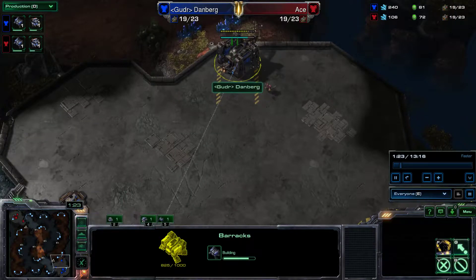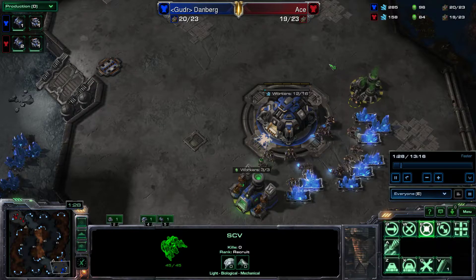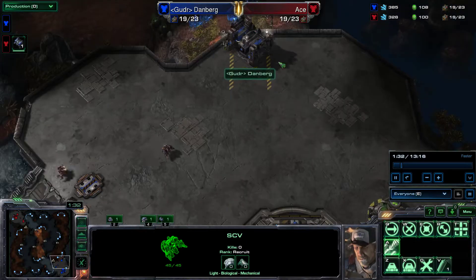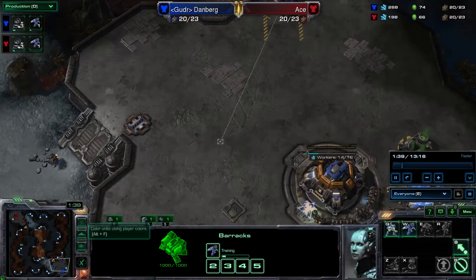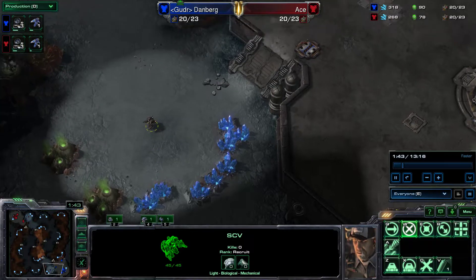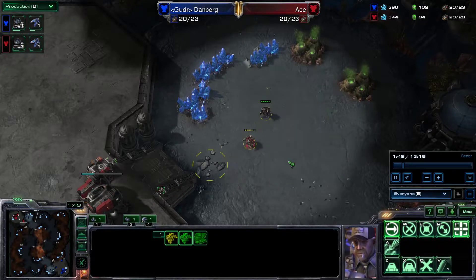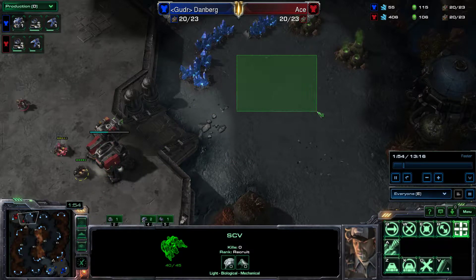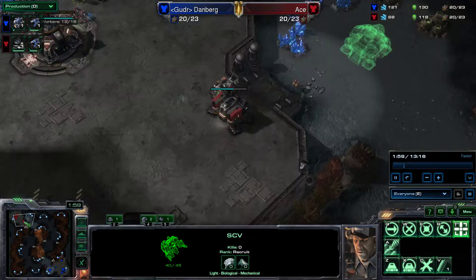He's got an SCV coming in here too, basically trying to check if my buildings are all in my base. I do a reaper expand, and I know that this is a very greedy build, which is why I play defensively with my first reaper. At the same time I'm over on his side of the map trying to delay and see what's going on. Since I send an SCV across the map, I attack-move the SCV that's building his command center to delay it if he's trying to do a fast expand as well.